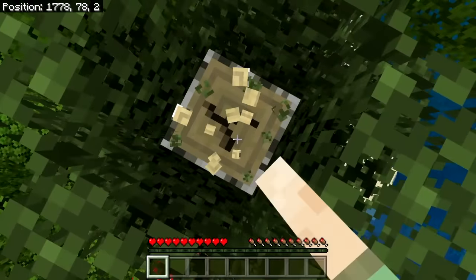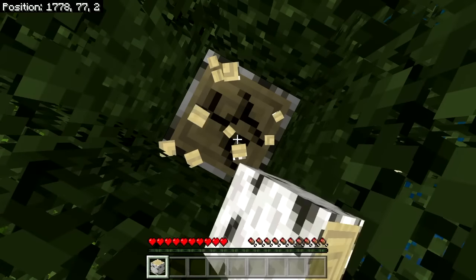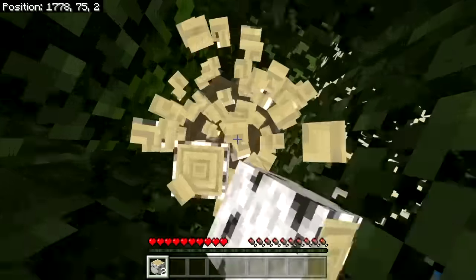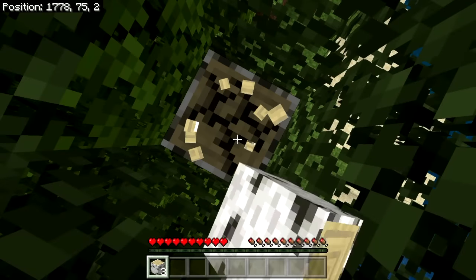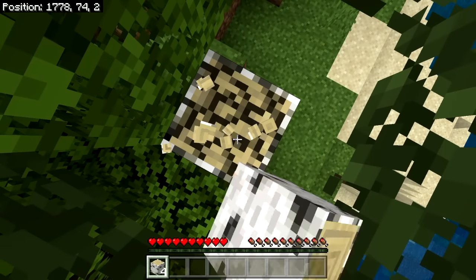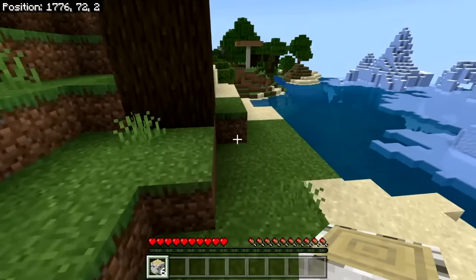We're going to start by using our action button. For me on the Nintendo Switch with my settings, it's ZR — that's the trigger under your right hand. I'm just going to hold that button down. I'm not going to press it repeatedly or tap it, but hold it down, and that will hack away at the blocks beneath me. I spawned in on top of a tree.